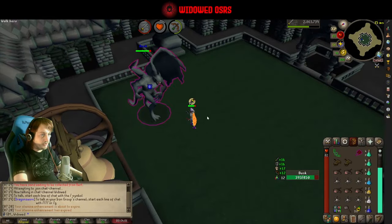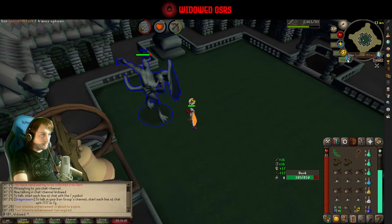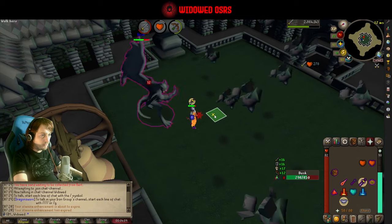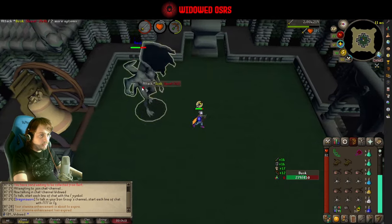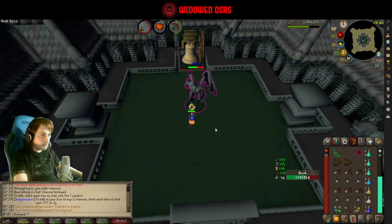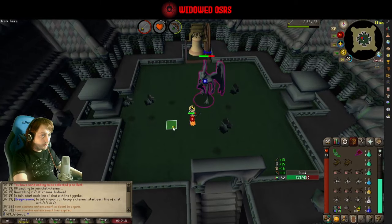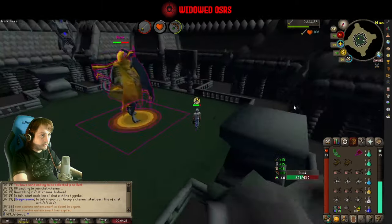Dodge the rocks by at least one tile gap to make sure you don't get stunned. You can spec with your spec weapon on Dusk if you have it and you feel like it — I'll throw a couple in there. When we get Dusk to half health, that is when the third phase will begin, after a short interlude which will be apparently obvious.